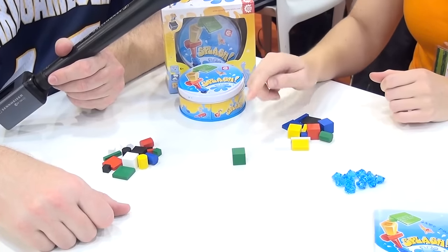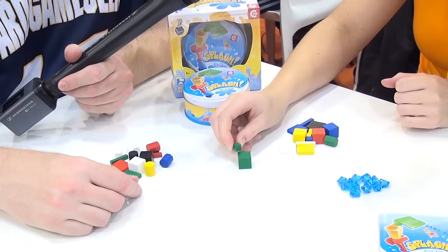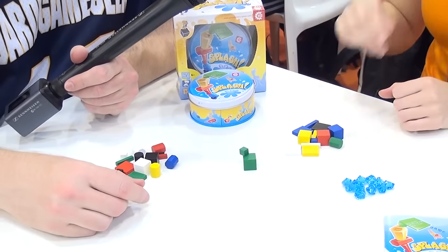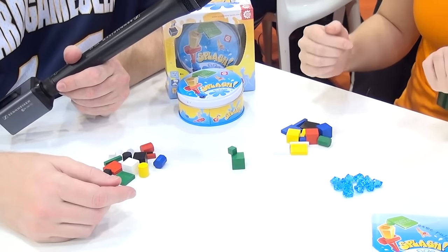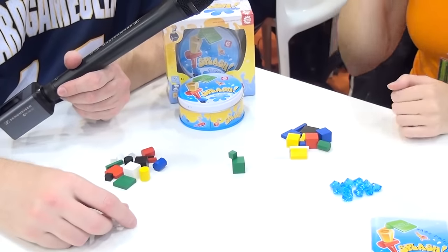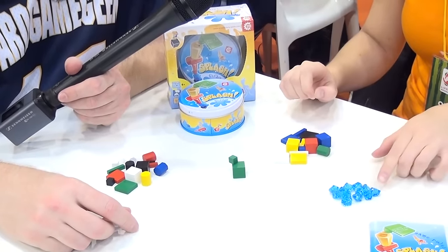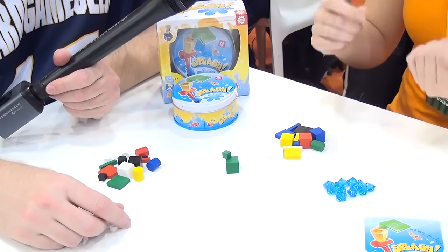So it must be either green or be a cube in this case. So you give me a cube and I place it here. I'm trying to make it as tricky as I can, because I want you to collapse the tower and you're trying to make me collapse it. Your aim will be either to get rid of all your elements or to get victory points. You get a victory point when your opponent collapses the tower, the one to whom you gave that element.